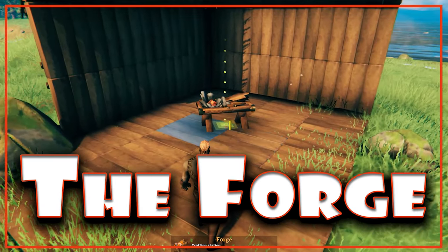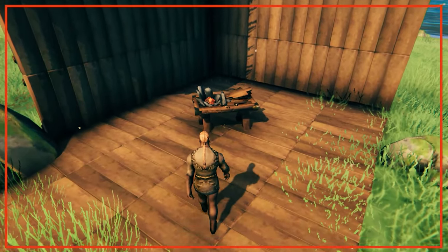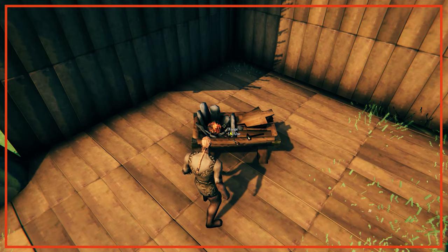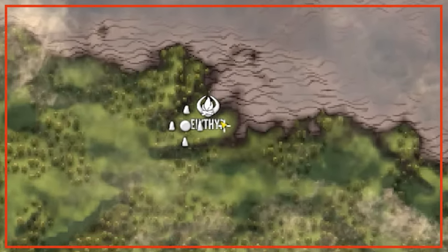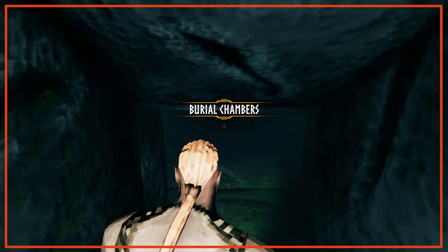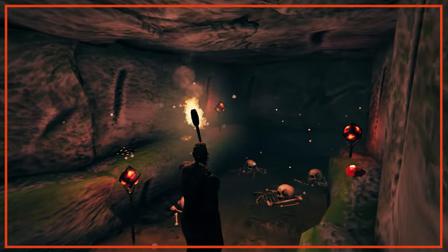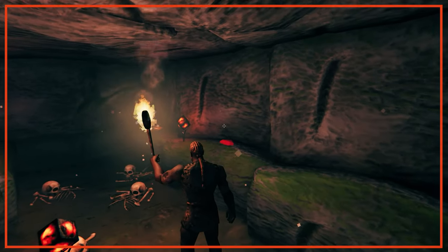The forge is the next big step in Valheim crafting, enabling you to build epic weapons and armour, superior building tools, and items such as nails to craft your ships. However, this can't be built straight away — you'll need to beat the first boss, Eikthyr, to obtain hard antler to craft a pickaxe and start mining. You'll also need to have explored the Black Forest and the burial chambers beneath to obtain surtling cores, required to build the charcoal kiln and smelter, which enable you to process ores into metal ingots.